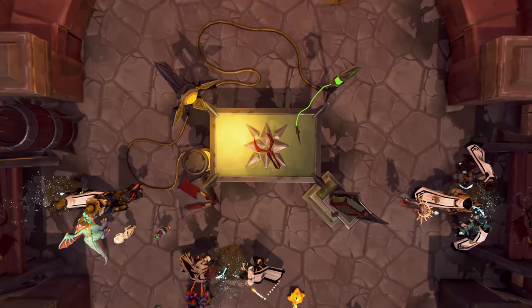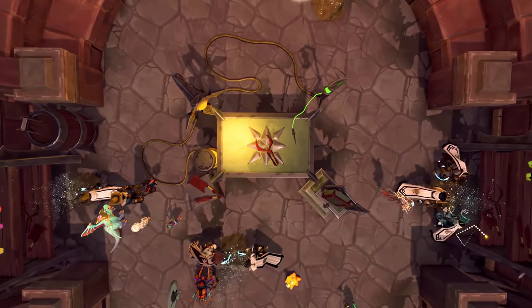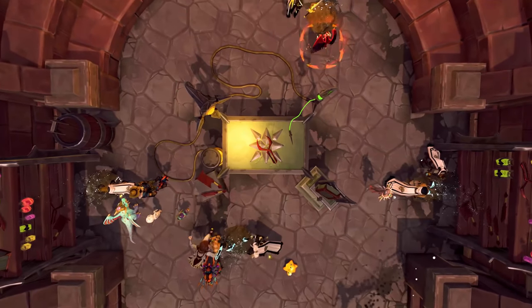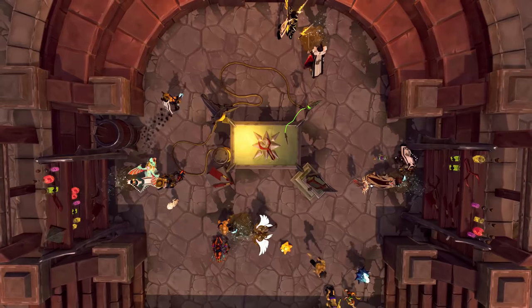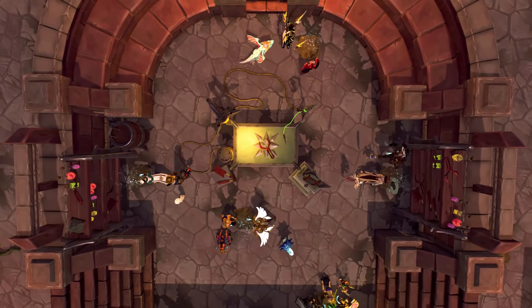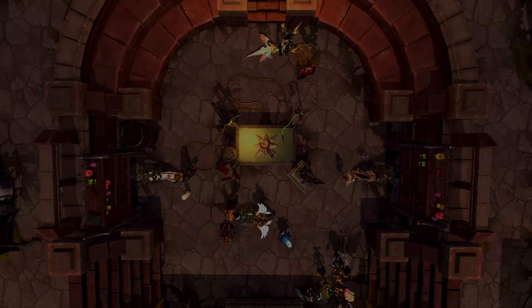Hey guys and welcome to a new video. In this video I'll be covering the all new Archaeology Relic power called Bait and Switch, which allows you to catch cooked fish. When you're ready, grab your cup of tea, sit back, relax and enjoy.